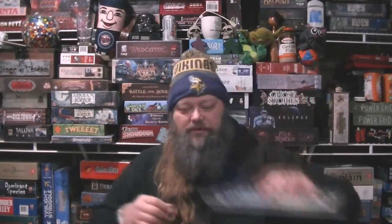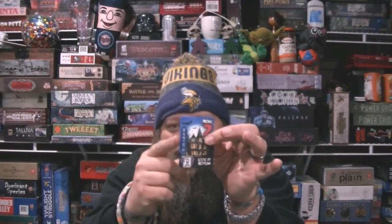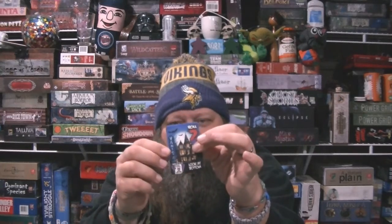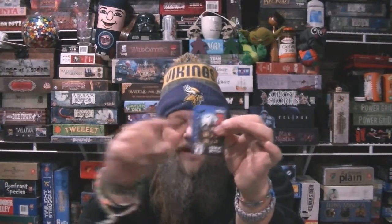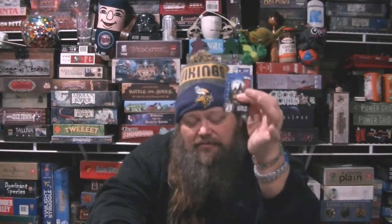One thing I forgot to mention: the haunted house card came up and you'll notice a banner that says "Vanish." When you get a card with Vanish — I think there are about three of them in the decks — it allows you to bury a card to the bottom of the deck it's in. So if a ghost is on top and someone is close to winning, you can Vanish it to bury it and prevent them from getting to it immediately.